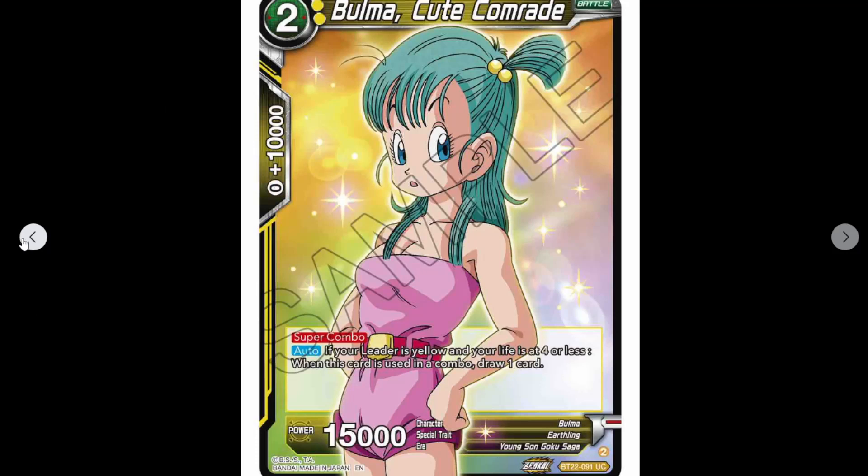It's probably a yellow super combo — that's relevant for the fact that it's Earthling, just in case that ever comes up. It could be relevant for Walmart as well but that remains to be seen. The biggest thing is the trait being Earthling — there is some Kid Goku stuff that works for that, so it's relevant.